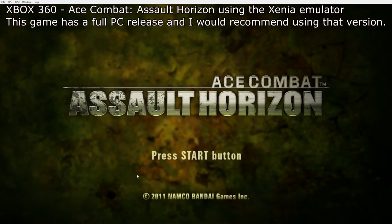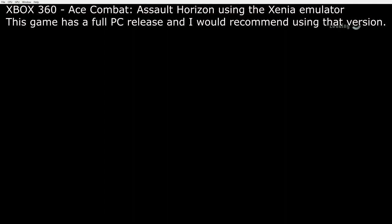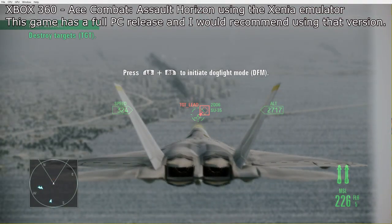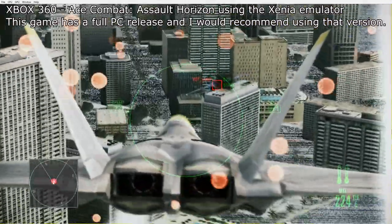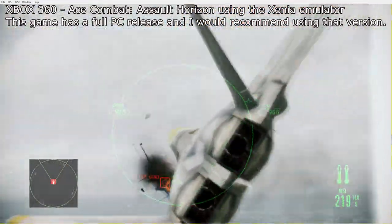Here we have Ace Combat Assault Horizon for the Xbox 360, also run on the Xenia emulator. The problem with this is there are graphical glitches on the ground and the menus run extremely fast, but the gameplay is fine. As the emulator gets updated these issues will hopefully get ironed out. Cut scenes work absolutely fine, but there's a weird texture on the floor. I've done the first couple of missions and it runs at 100% speed — the only problem is that texture glitch on the floor.